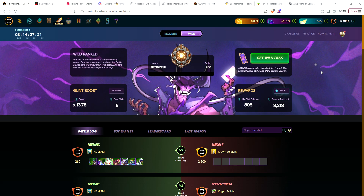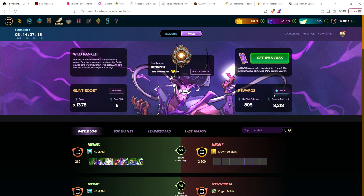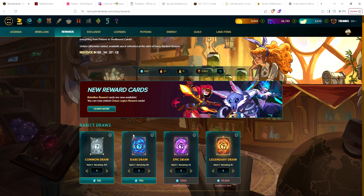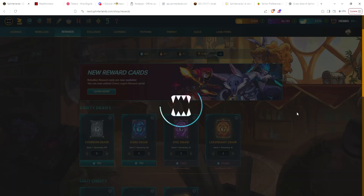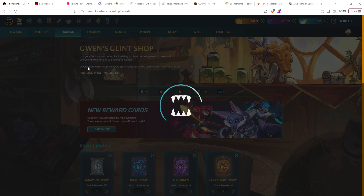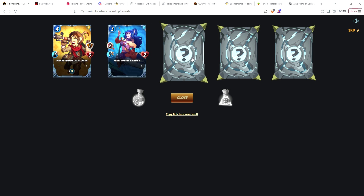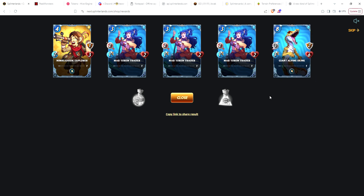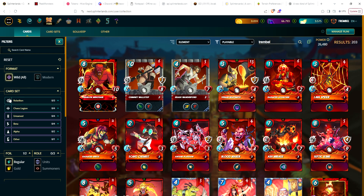Hey guys, Gathering Magic back again with another daily glint store buy video. Today we're starting on my third account — got 805 glint, so let's head to the shop. We're going to pick up five common draws, and then the guild brawls ended today so I think I have enough for a gladius case. We'll open that next. Got an explorer, trader, another trader, third trader, and a skink.